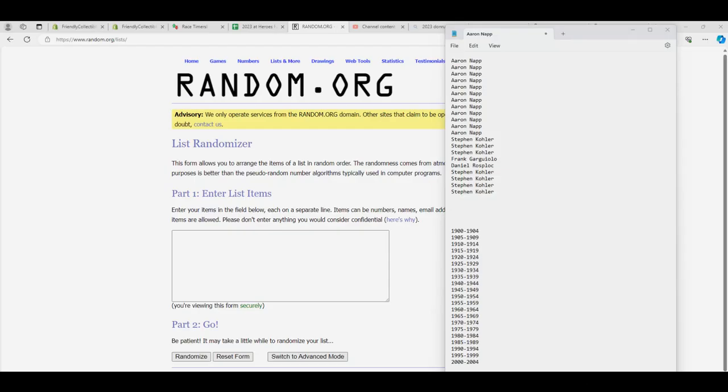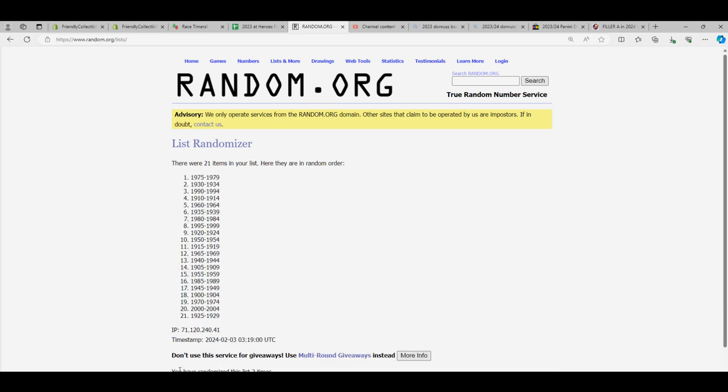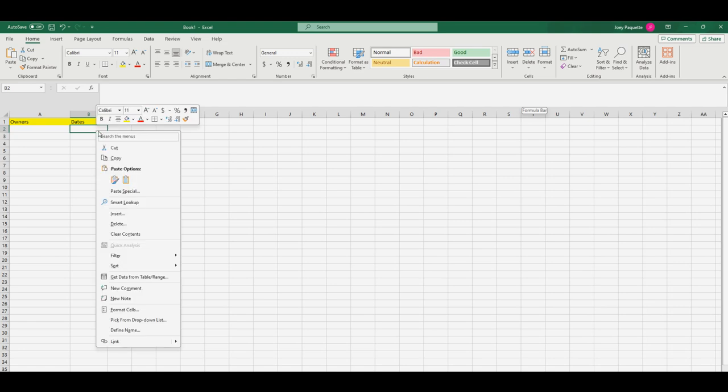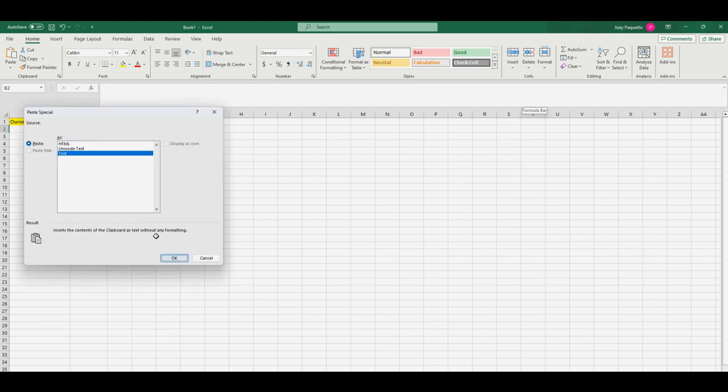So here we go, we're going to random our date clusters right here. Let's go through here seven times. Here we go — that's one, two, three, four, five, six, and seven right there. So 1915 is at the bottom, 1960 is at the top. We're going to copy that and bring it to our spreadsheet right here. Paste special text. Good luck, everybody.